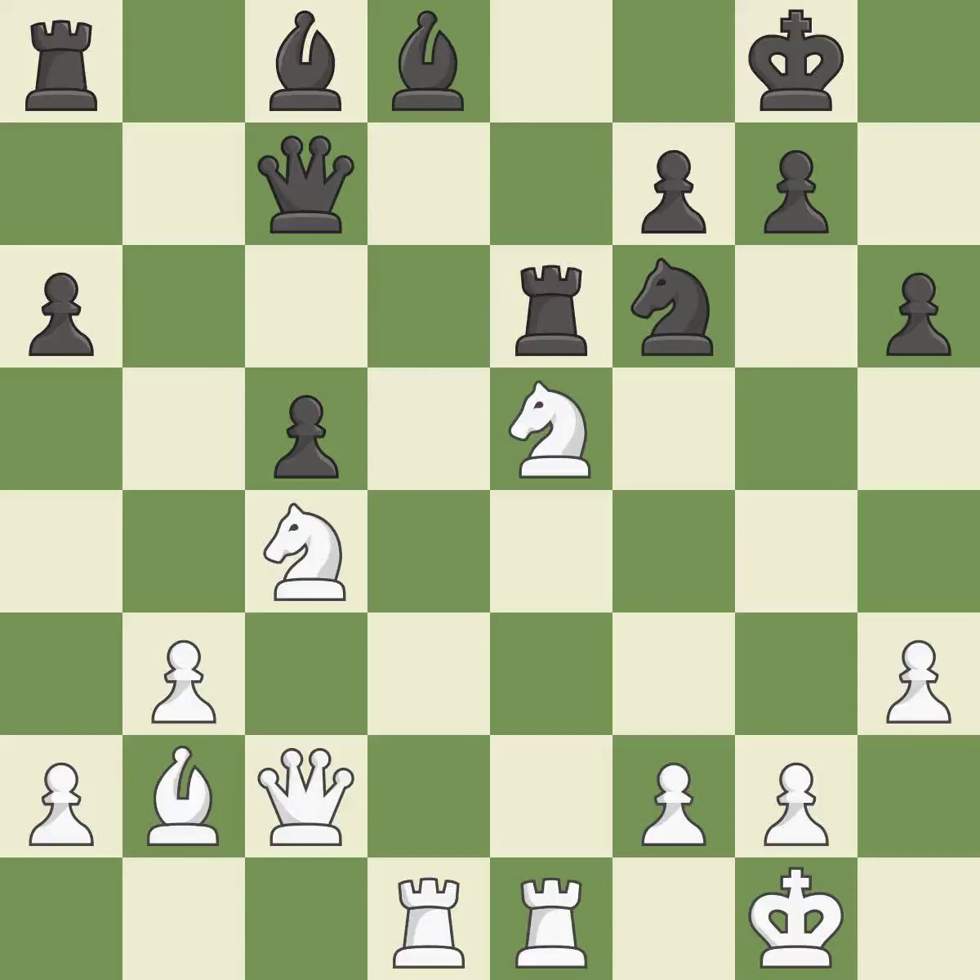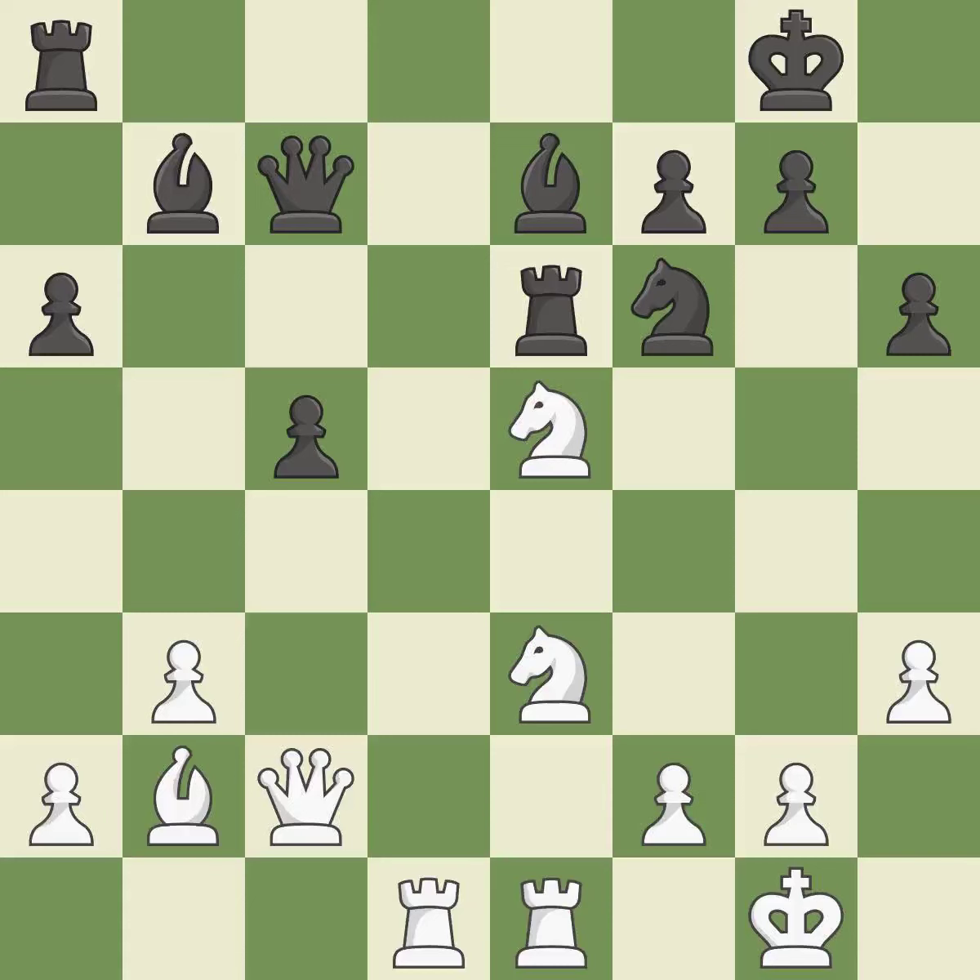Now that the rook is on an open file, it is easier to control squares all over the board. That's an unfortunate error — it is a mistake. This develops a bishop off its starting square, getting it into the action. This protects an under-defended knight that is under attack. This threatens to reveal an attack on a rook. This stops the opponent from being able to reveal an attack on a rook.